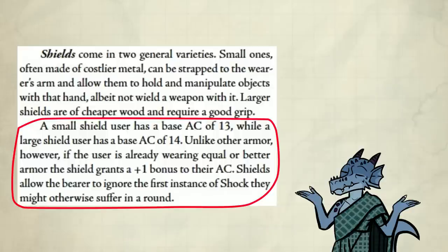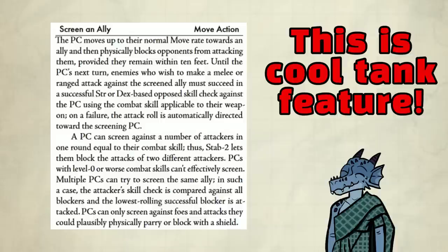This is largely beneficial because the first instance of shock in a round is ignored, and if you remove that, doing shock damage is easier for everyone and it's easier to hit the target as well. Just to remind you about large shields: on its own it grants 14 AC, but if the enemy is wearing better armor than that, the shield grants a plus 1 AC.